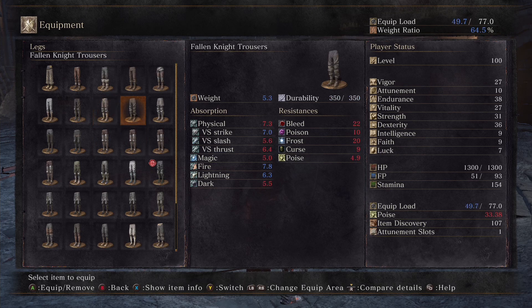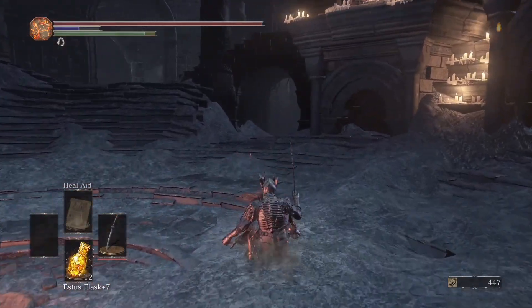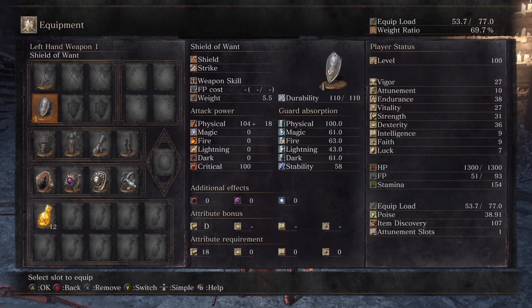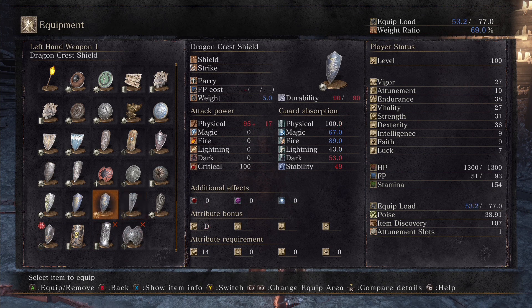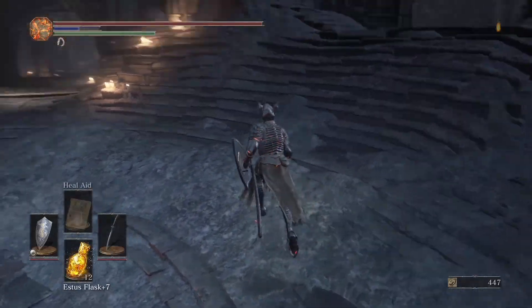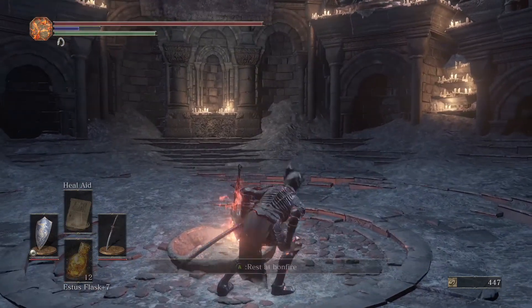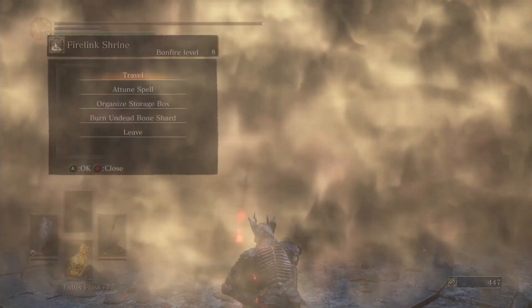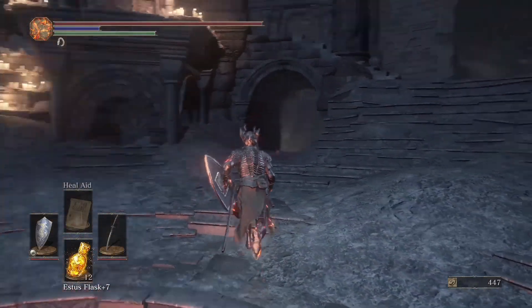I'll put it back to my Black Blade and change the armor back to Morne's. I really like Morne's — it's got a good balance of weight so I can wear everything I want and still dodge roll properly. I'm primarily using the Dragon Crest Shield because it has a lot of fire defense, and there are a lot of enemies that use fire.